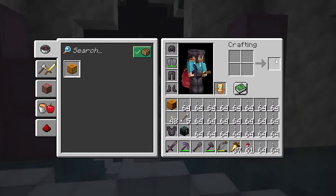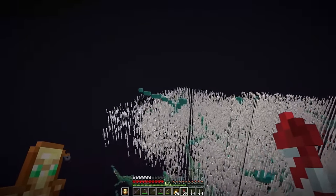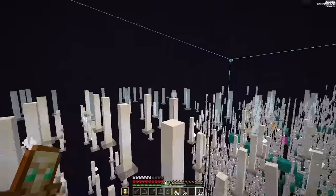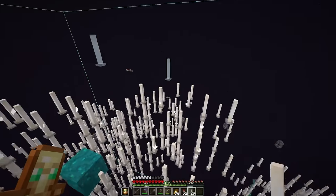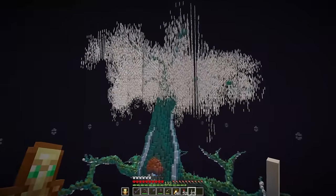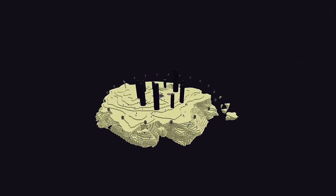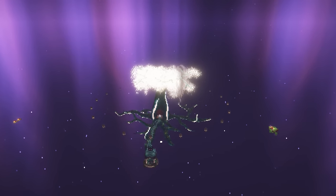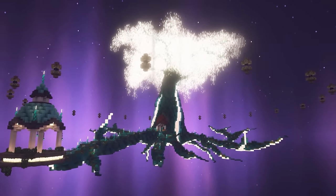Crafting up some final rounds of end rods — all of these shulkers are now empty and we are reaching the upper branches of the tree. This is it. The final end rod placements are going in for the tree to be complete. I really never thought I would get to this point — 34,000 end rods, all to create this absolutely insane mega tree inside of the end. Currently on day 2,040. We started from the base island, destroyed the entire thing, took down all of the obsidian pillars, and finally made it to the end with an entire tree floating in the void.